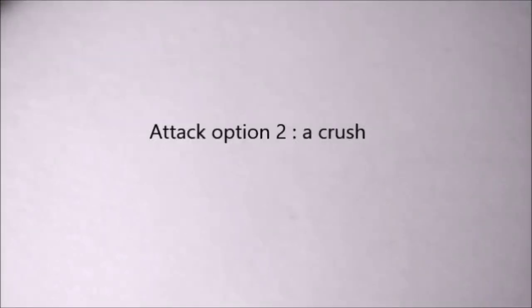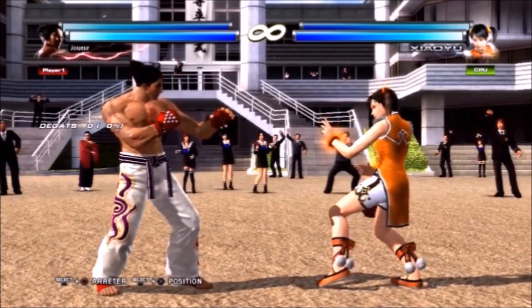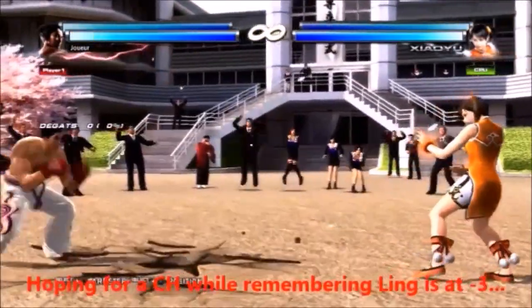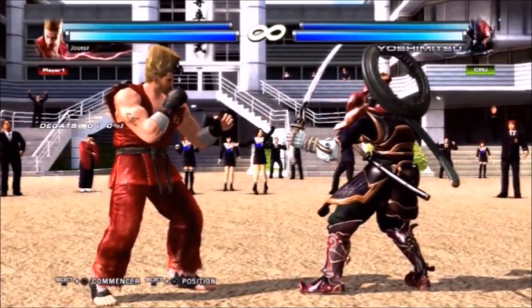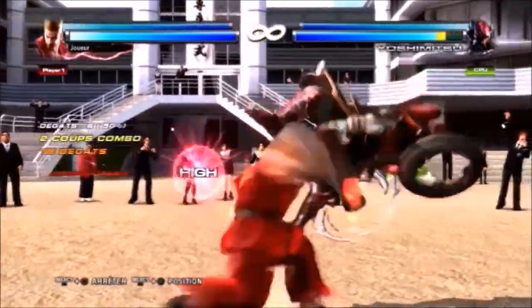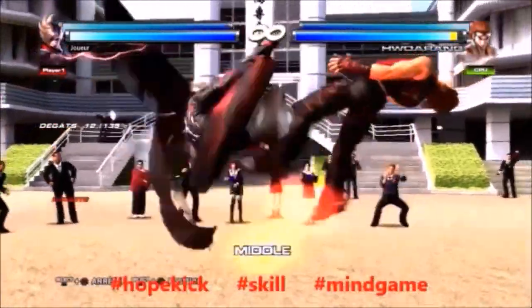Attack option 2: the crushing. Of course, if someone wants to stay offensive while back-turned, you will most likely face crushing moves. To prevent that, you'll need some moves with a good hitbox. Those crushers usually put them in an airborne state, so a mid pickup move will do the work. And obviously, if you expect a jab, just do a low crush.